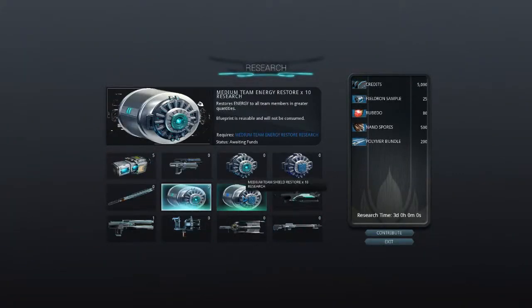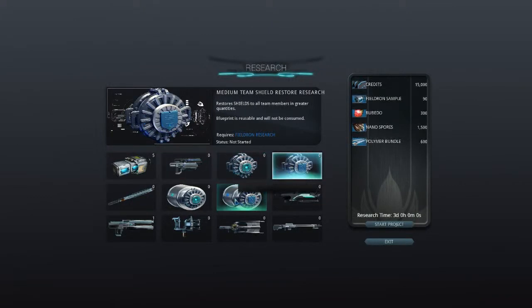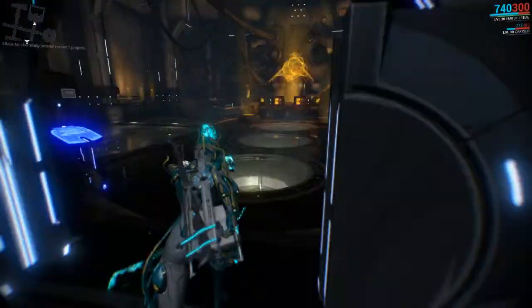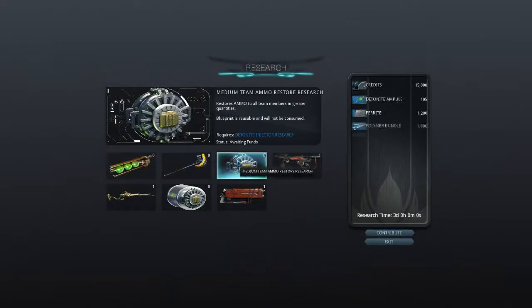All of the Corpus weapons have been created, minus the Team Shield Restore and Energy Restore. Same with the Grineer — all the weapons are researched, minus the Ammo Restore.